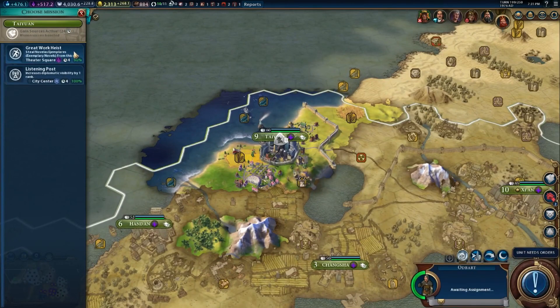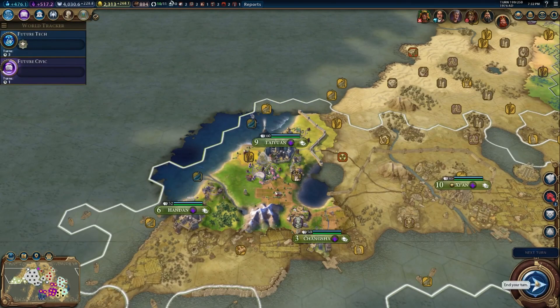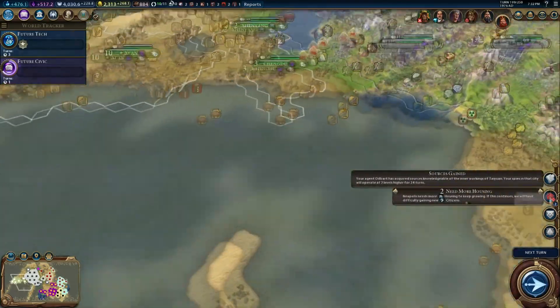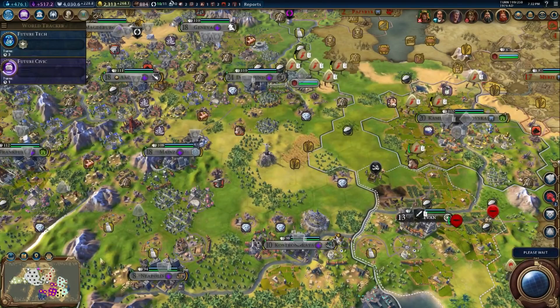We can heist a great work at 90%. Do it. I know it's risky because we're trying to make better relations here, but I want great works, man. I want all the great works.